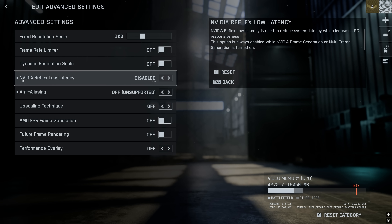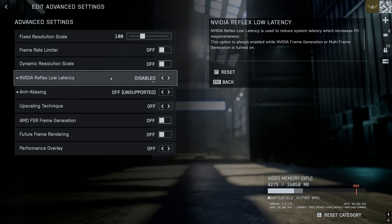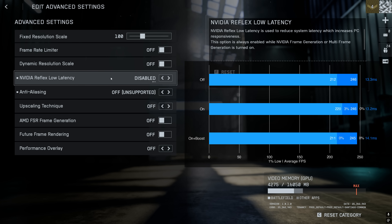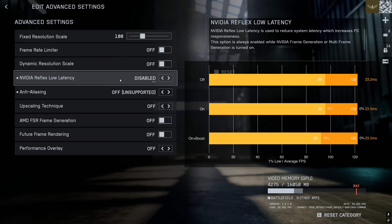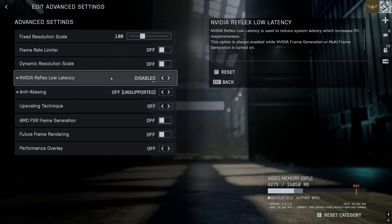Instead of a framerate limiter we usually turn to Nvidia Reflex low latency to reduce system latency. Generally we'd expect Reflex to slightly reduce overall performance by acting like a dynamic FPS limiter, keeping your GPU and CPU in sync and preventing frames from piling up in the GPU frame buffer. But surprisingly we don't see this behavior in Battlefield 6 - average performance is identical across disabled and on, and we see absolutely no difference in system latency. My suspicion is that the disabled state is in fact enabling Reflex low latency and there is no way to actually disable it. Even with a super CPU-bound system, I didn't see latency improvements switching to on plus boost. My recommendation is to disable both Nvidia Reflex low latency and AMD Anti-Lag, as I also wasn't able to see reduced latency figures when enabling that feature.